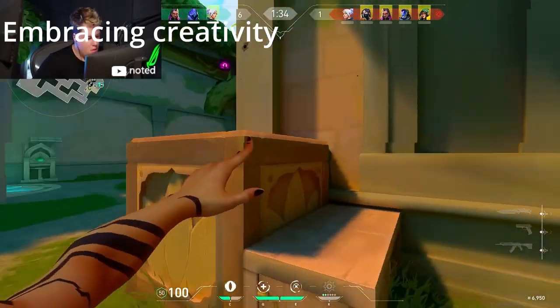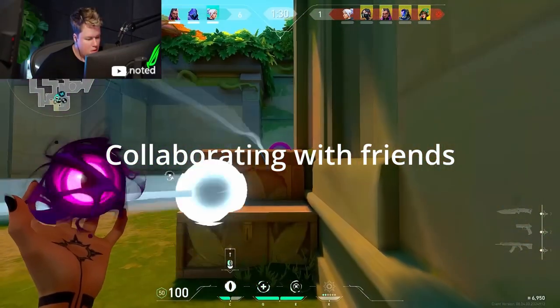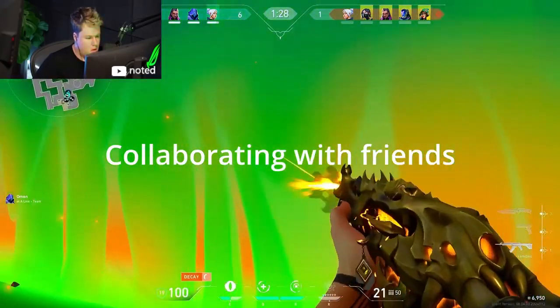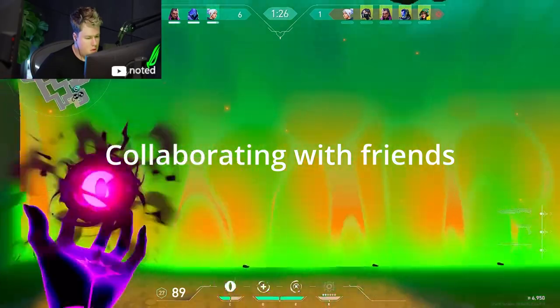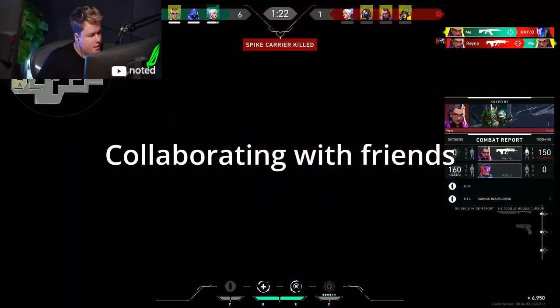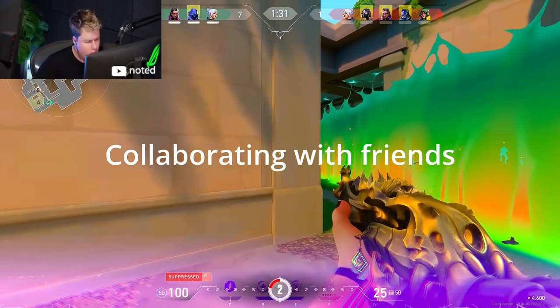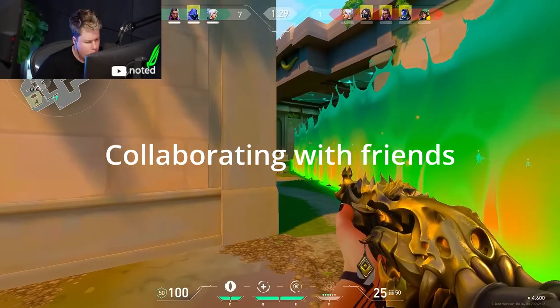Tip 6: Collaborating with friends. You could make up something funny with your friends — like 5 people all named Bot 1, Bot 2, Bot 3, etc., and just go into a lobby and play together. It's super funny, because the enemy team would just get wiped out by 5 people with the exact same name — like what the heck.